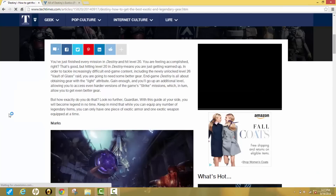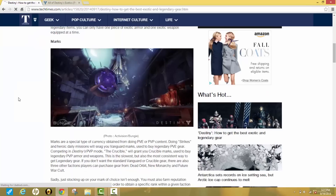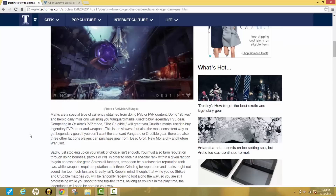Marks are a special type of currency. Completing PVE content — doing strikes and heroic daily missions — will get you Vanguard marks, which are used to buy legendary PVE gear. Competing in Destiny's PVP mode, the Crucible, grants you Crucible marks used to buy legendary PVP armor and weapons. This is the slowest but most consistent way to get legendary gear. There are also three other factions you can purchase gear from: Dead Orbit, New Monarchy, and Future War Cult.